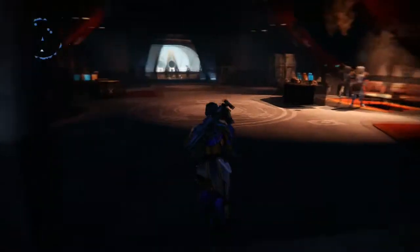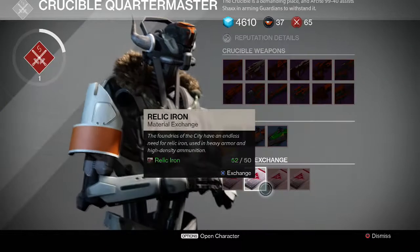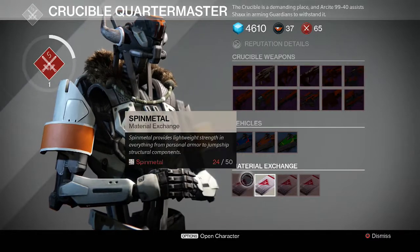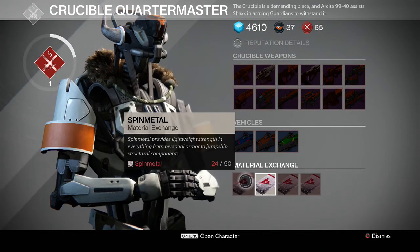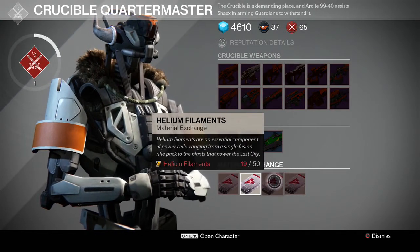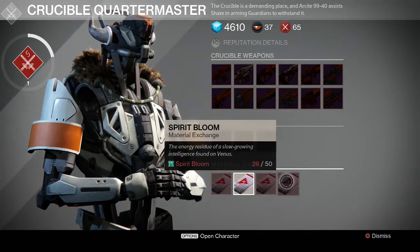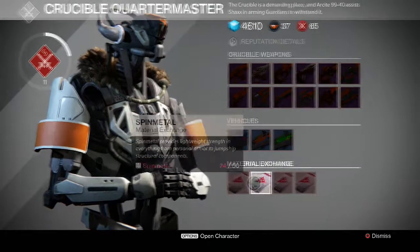It's the closest and it's the one I'm actually gonna buy because I'm really working on getting Crucible ranking and marks. So here you use your material exchange — you use your Spin Metal, Relic Iron from Mars, Helium Filaments from the Moon, and Spirit Bloom from Venus, and you use those materials to buy